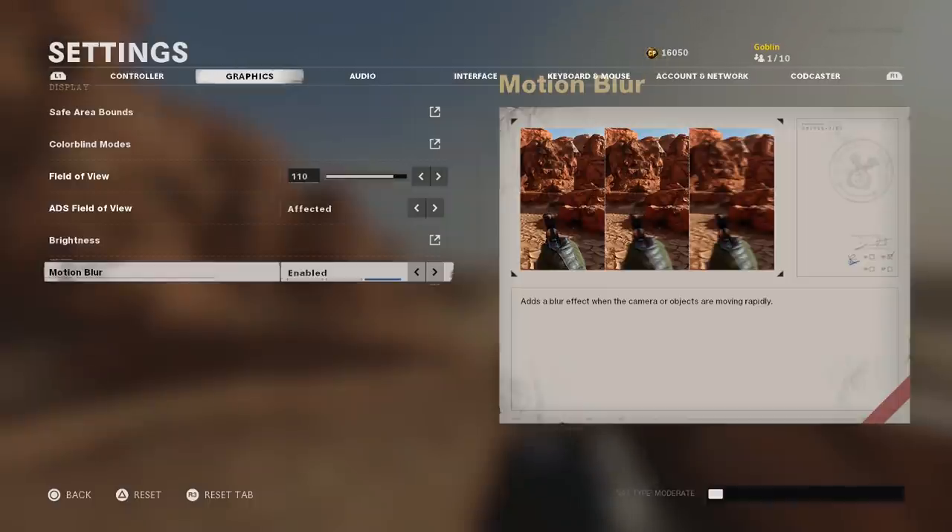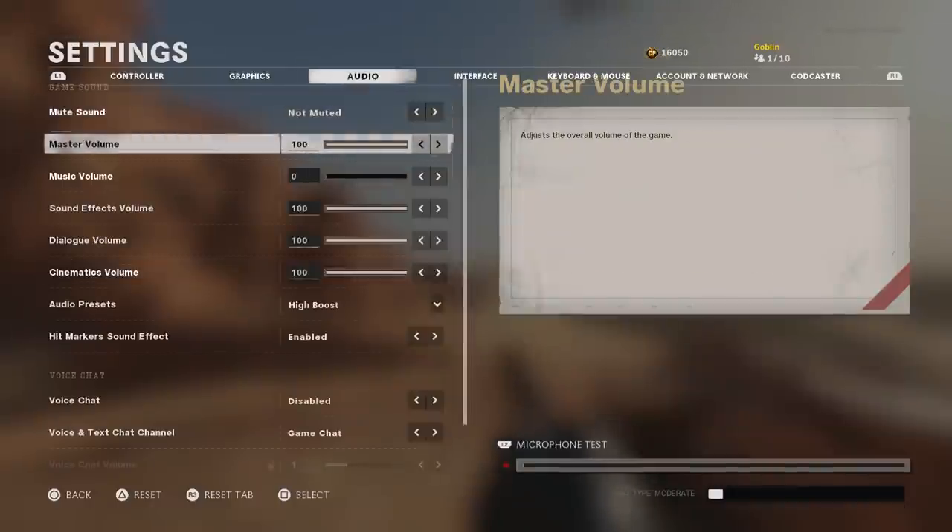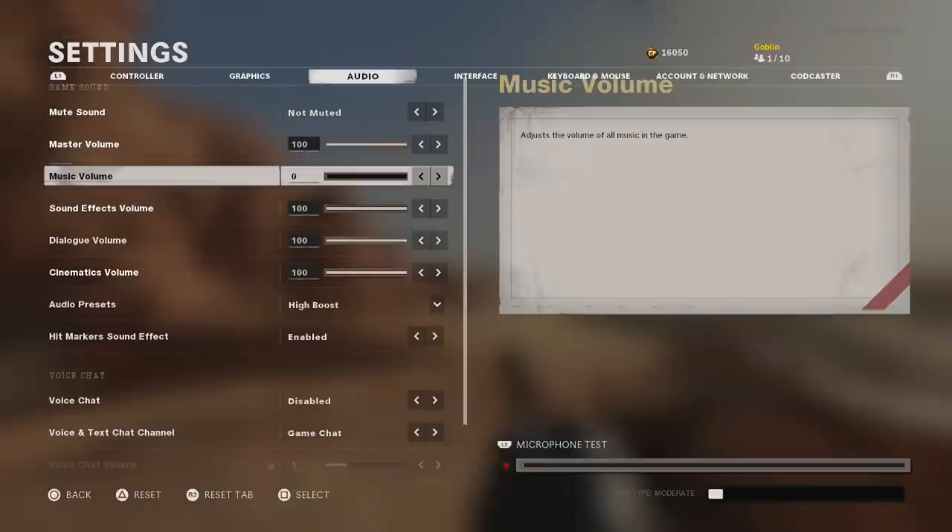Motion blur — I don't know why the game ships with motion blur on. There was even a glitch in the beta or alpha where you'd have to disable it every single game. Disable motion blur — you don't want it. You want the game to look clean.